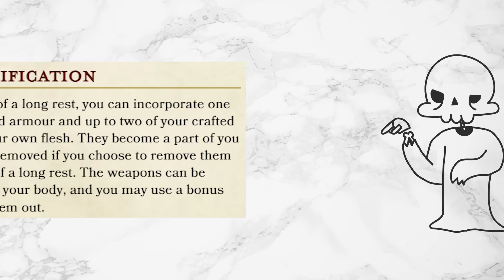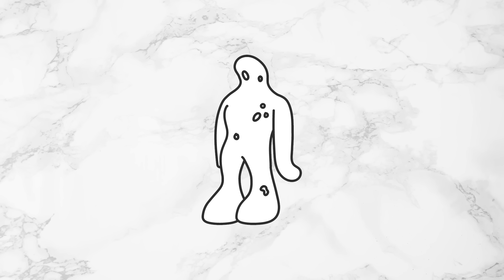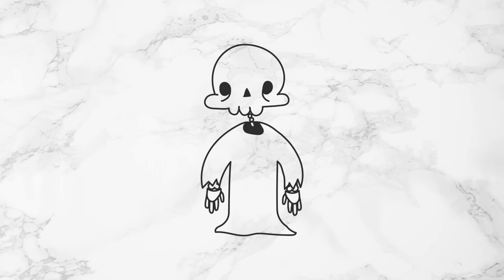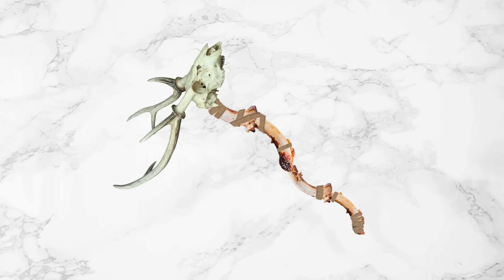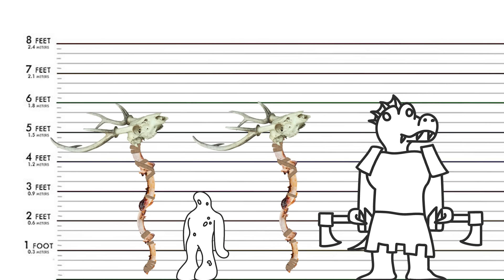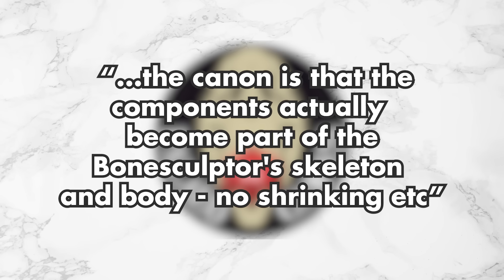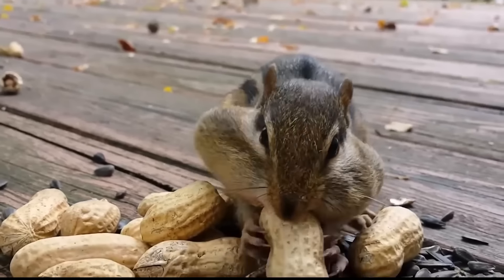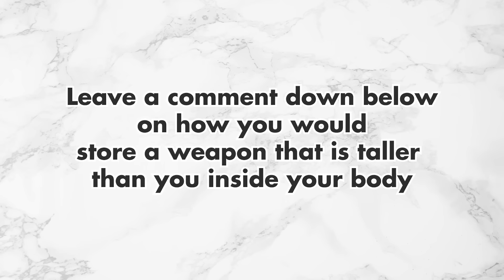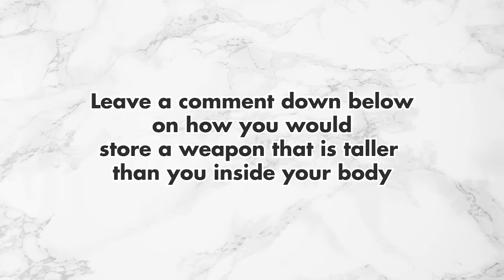There's something else you get at level 15: Body Modification. It lets you incorporate your armor and weapons into your own flesh. The weapon can be concealed in your body and drawn out with a bonus action — it's like a Wolverine or Baraka from Mortal Kombat situation. But what kind of weapons can they make again? How long are halberds normally? A small creature is around 3 feet tall, and they can store TWO 5-foot-long halberds inside their body. I asked Paleo Games directly and they said they do NOT use magic to make the weapon smaller. My guess is they store their weapons in their cheeks like a chipmunk.